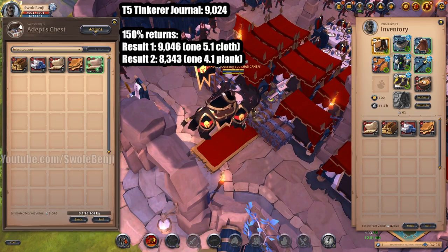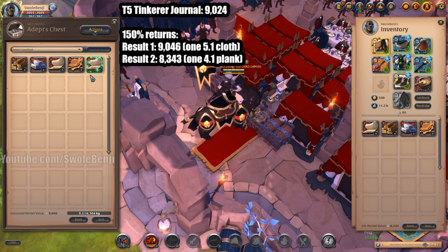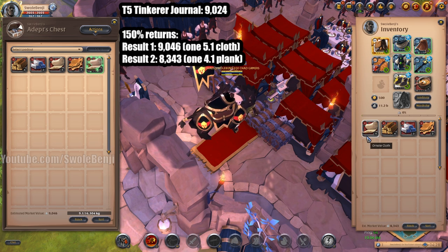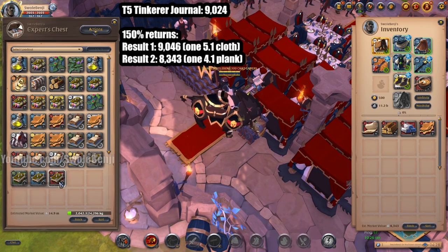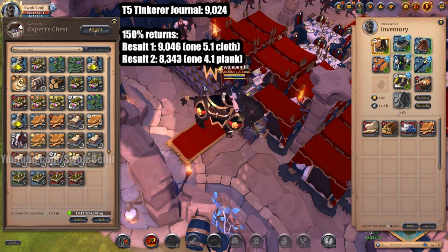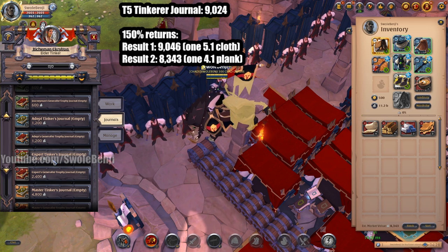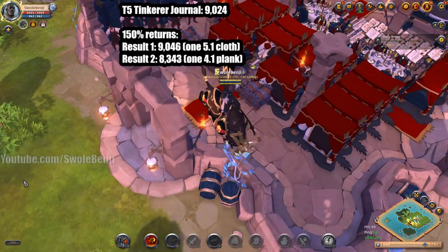The tier 5 journal is worth 9,000 silver. The first result pulled a 5.1 cloth and the total was 9,046 silver. The second result only got 8,343 silver. In that case it would have been better to sell the journal, but remember the journal's base cost — a tier 5 tinkerer's journal is 2,400 from the laborer, versus 3,661 on the market. It's actually cheaper to get it from the laborer.